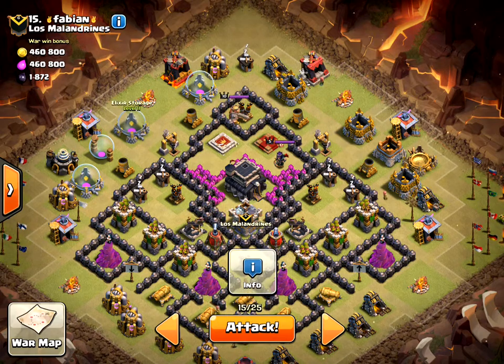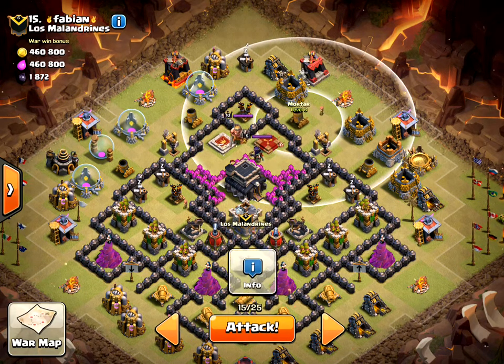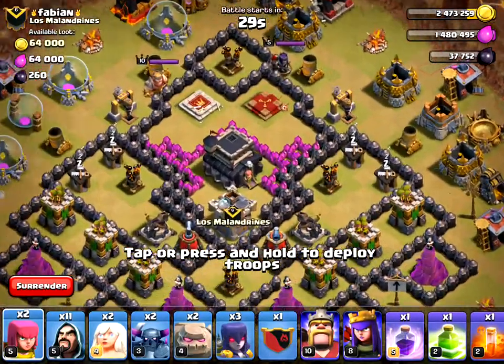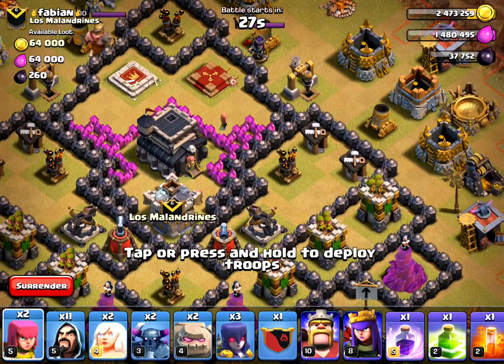I have two Archers, 11 Wizards, two Healers for my Queen, two PEKKAs, two level 4 Golems, a level 5 in my Clan Castle, and three level 1 Witches — those will be level 2 in about five days. Spells are a Rage, a Jump, a Poison, four Earthquakes, and my Heroes.